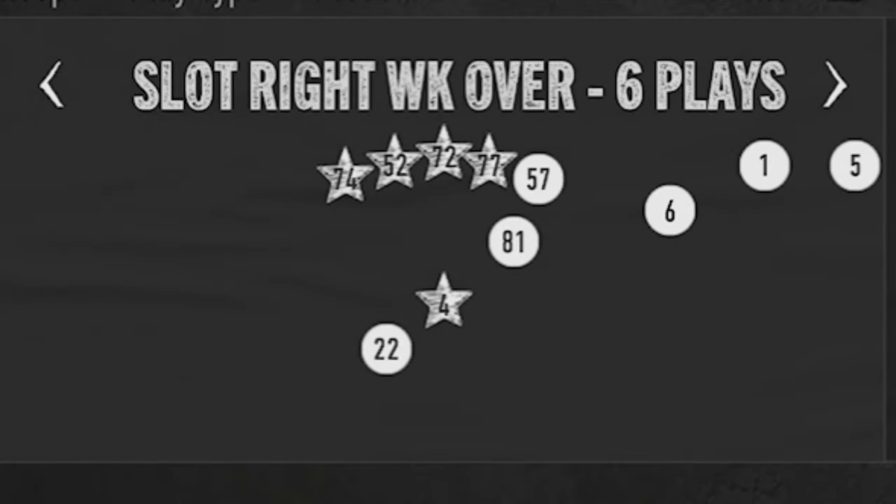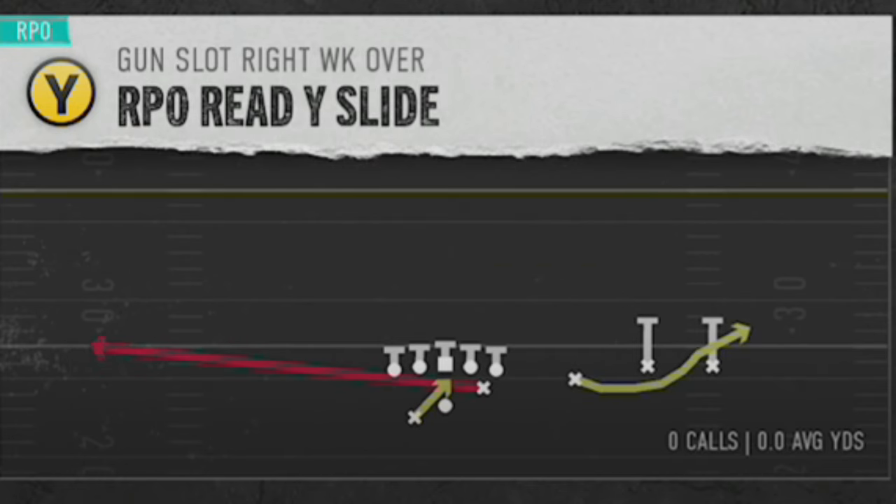The first play I'm going to show you guys is going to be out of that Alabama offensive e-book, and it's from a formation called the Slot Right Week Over. The play itself is going to be called the RPO Rewise Slide. And this is a play that can beat any man or zone defense.